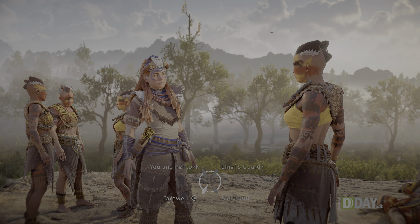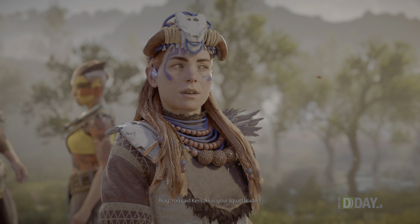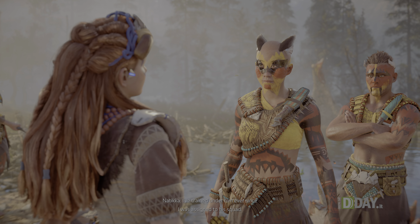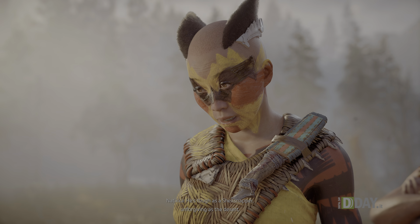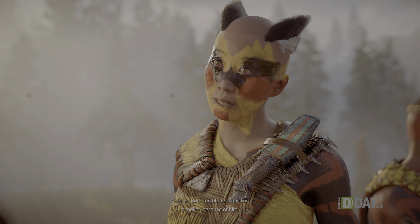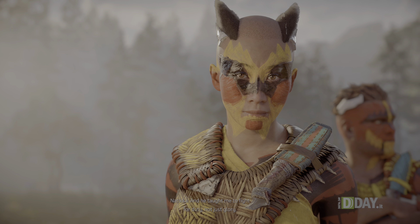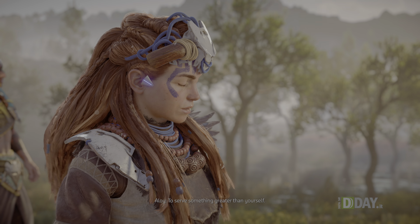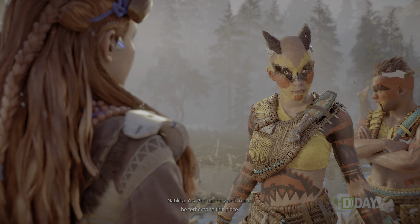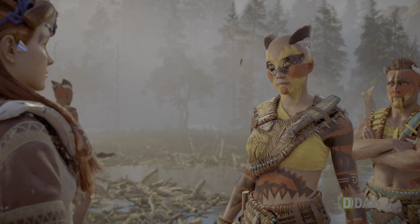Uno degli aspetti più criticati di Horizon Zero Dawn erano le sezioni di dialogo e in Forbidden West queste sono state decisamente migliorate, grazie a modelli 3D più dettagliati e texture ad alta risoluzione che mostrano ogni dettaglio della pelle e dei costumi. In alcune scene si riesce addirittura a scorgere la pelluria della pelle in controluce, dando una notevole sensazione di realismo. Non tutto è però perfettamente riuscito, con i personaggi che mostrano movimenti poco naturali e sguardi che raramente si incrociano.